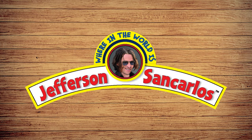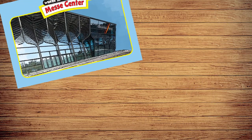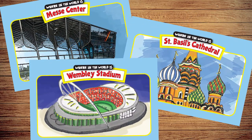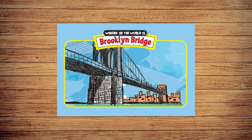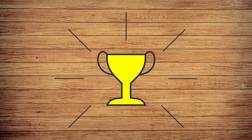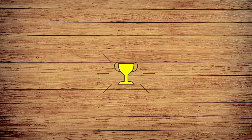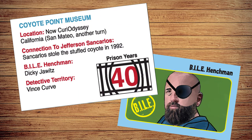In Where in the World is Jefferson San Carlos?, the all-knowing criminal and his vile henchmen have managed to steal a variety of places from around the world. It's up to the chief and his ace detectives to use their deductive reasoning to find the landmarks and capture those responsible. The goal of the game is to win, and you win by putting away henchmen for the most years in prison, accomplished by solving mysteries of varying difficulty.